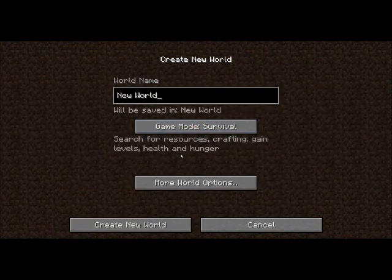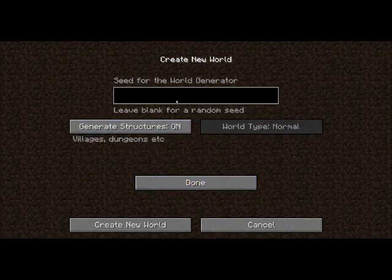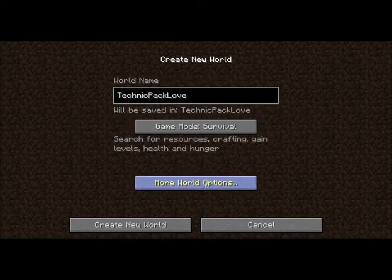I'm going to be giving you guys a seed to work on, and it's also going to be the name of my world. It's going to be Technic Pack Love — capital on every word. If this works out right, I'm already going to know where some of this stuff is, since I've already explored this world. And it's got a little bit of everything that I love in it.